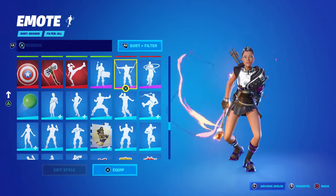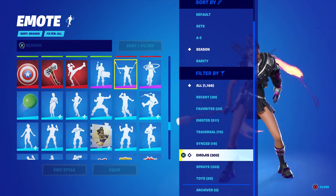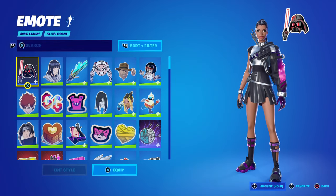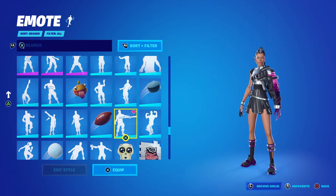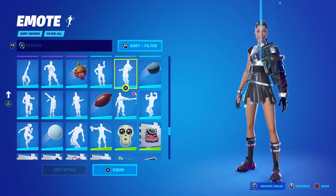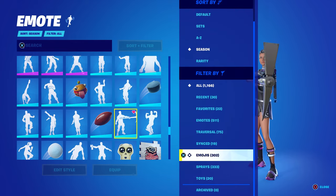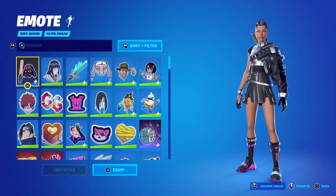Another great use is in the emotes section — there are so many sprays and emojis. I have 302 emojis I'm probably never going to use, yet when I go in here they clutter up my entire menu when I just want dances. I don't want to see all these emoticons, so I could go through and archive all of them. Let's go to emojis and hold L again.